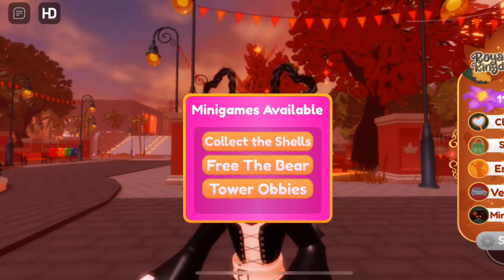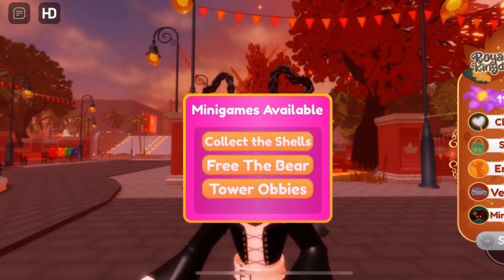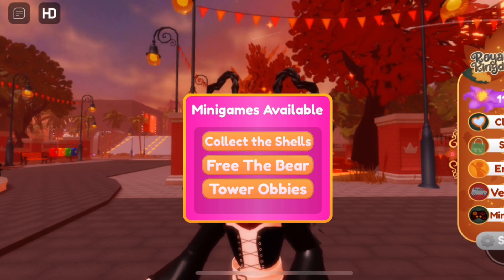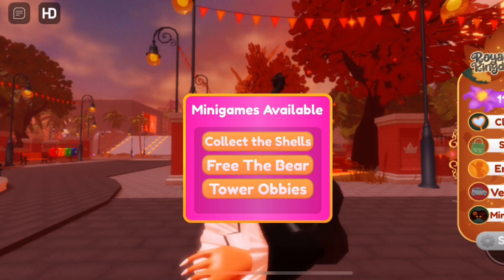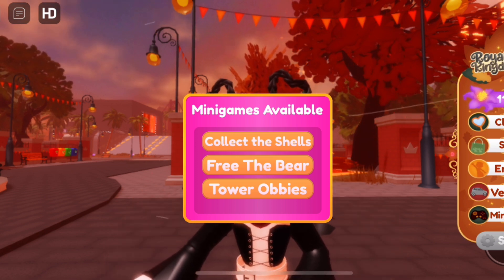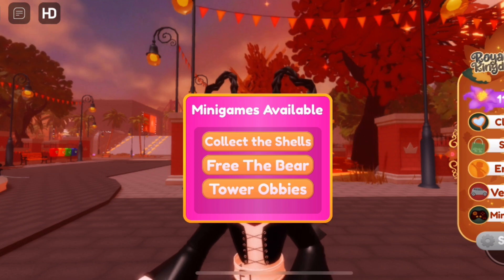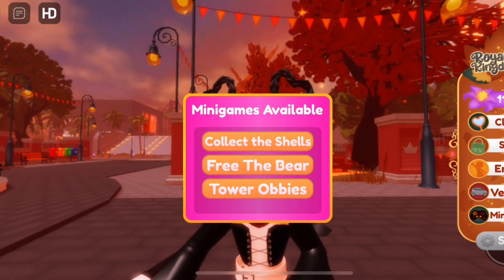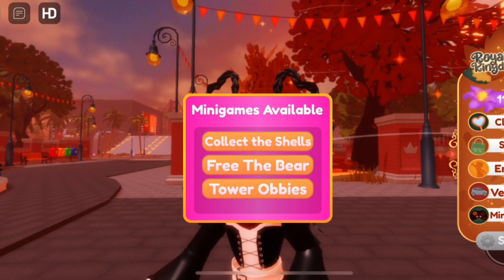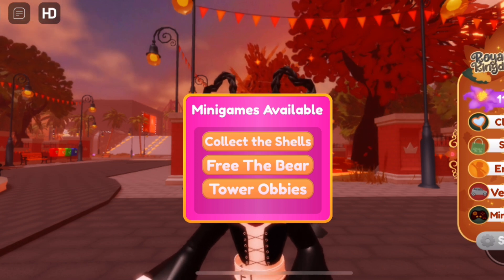If you're not good at the obvious tower, don't worry about it — it's going to take a long time, especially on mobile. The faster you do it, the more currency you get. But regardless, you still get 100 wisteria on the free the bear minigame. It all just depends on whether you collect all the shells. The free the bear one is the best in my opinion, but if you're fast and good on a non-laggy device, the tower is the best.